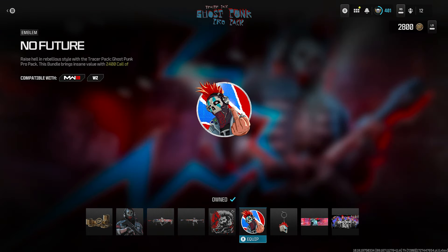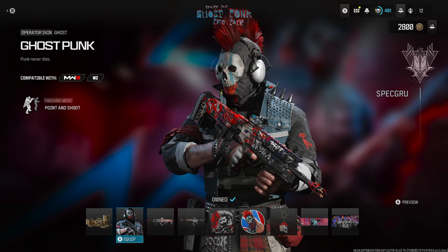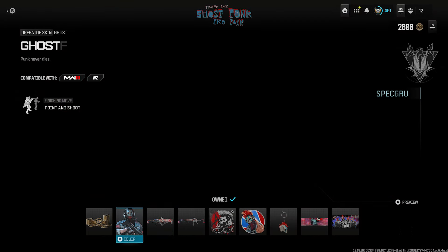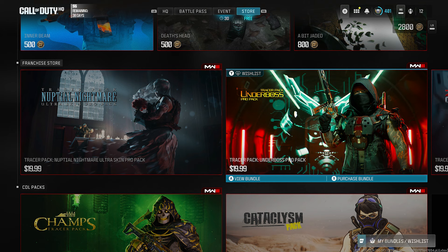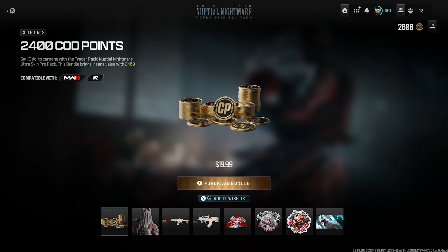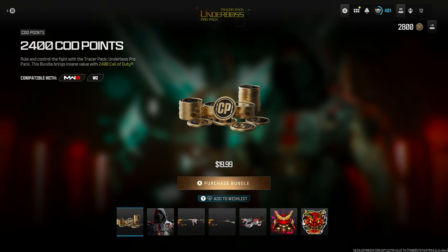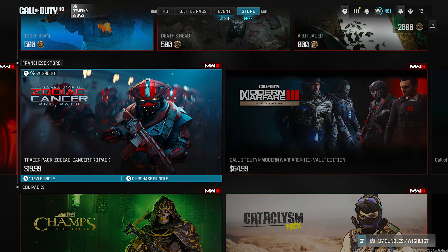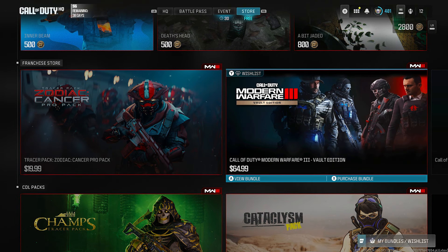You get all of this stuff — you get the skin, which you're going to pay for, but then you get 2400 Call of Duty points included. Now all of these other options also cost twenty dollars, so if I was you, spend it on this one so you can get 2400 credits and buy the Art the Clown skin. Make sure you do it the smart way.